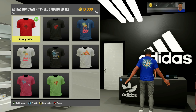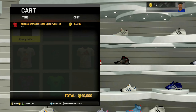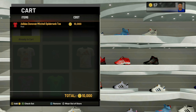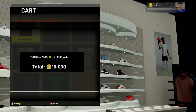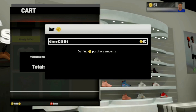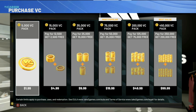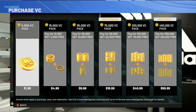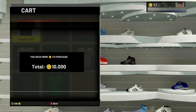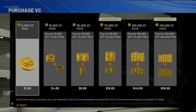Put that item into your cart, then bring up the cart. Now this next step is very important: once you get here, you want to hit checkout. It's going to say you need to purchase more VC. Then you want to hit Y or Triangle to bring up the VC purchase screen. Whenever you do that step, you want to make sure that you do it extremely fast.